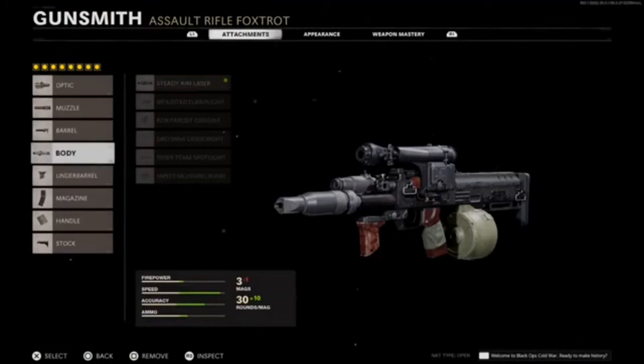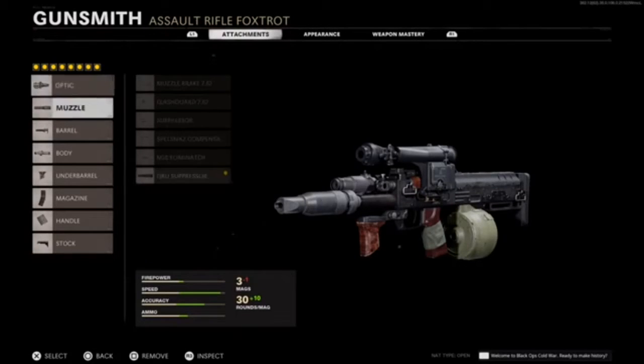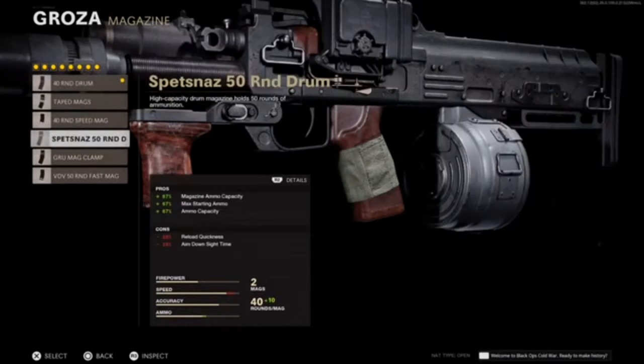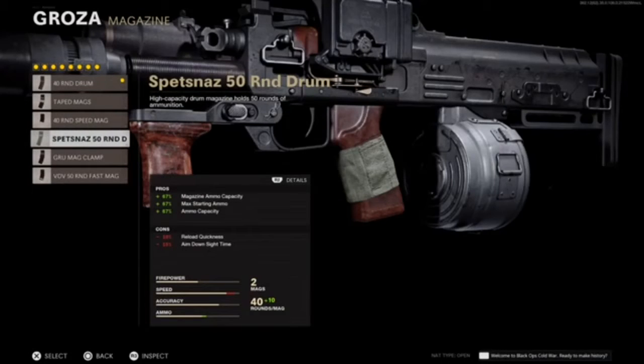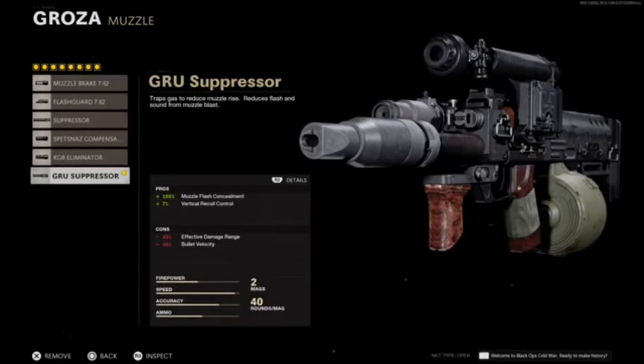For the Groza, if you don't want a scope, that's fine, but I added the thermal scope because I think it's better at range. For the mag, you can go either way — 40 or lower — but in my opinion you have to run the 40 round mag, because the 50 round mag will lose you a lot of speed.